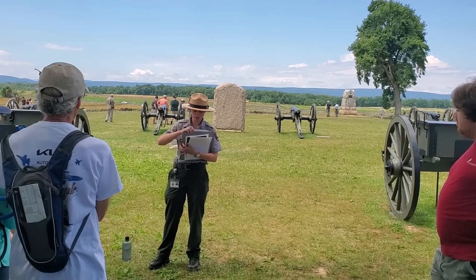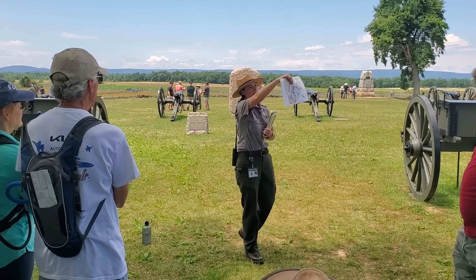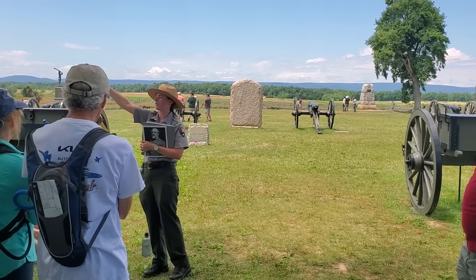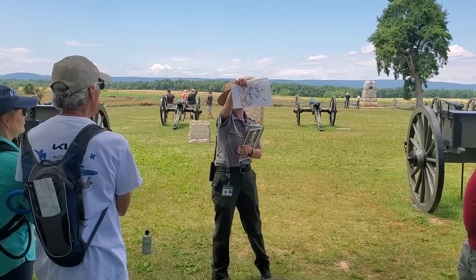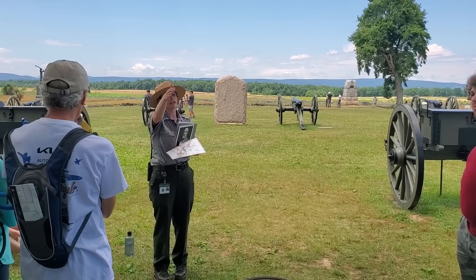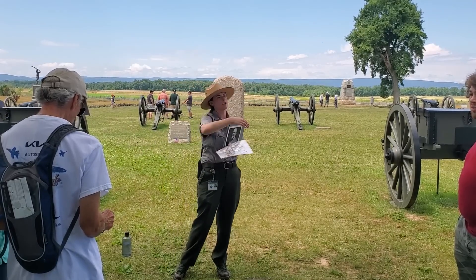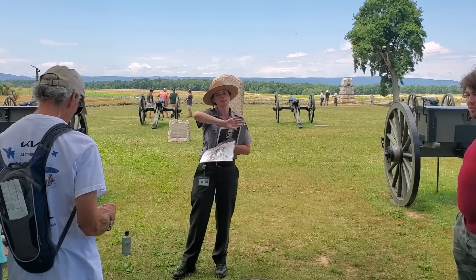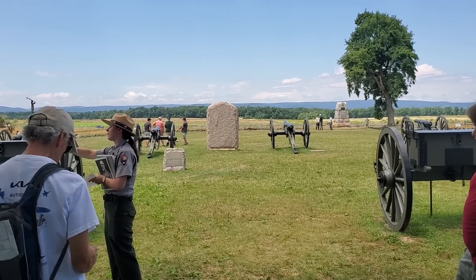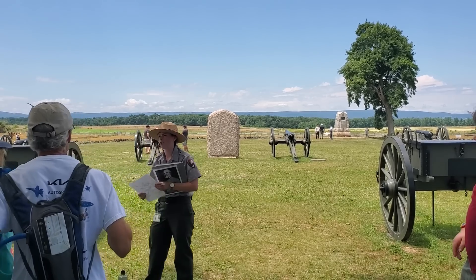Meade believes that Lee is going to launch similar attacks to what he did the day before on July 2nd. Off in the distance through the cannons you can see the Virginia Memorial — that's where the Confederate lines are along the woods of Seminary Ridge. The blue Union line is shaped like a fishhook or a candy cane. Along Cemetery Ridge where it says Newton and Hancock, Meade's line loops around Culp's Hill, behind the visitor center, around Cemetery Hill, down Cemetery Ridge, and down to Little Round Top — a very strong defensive position on the second day.